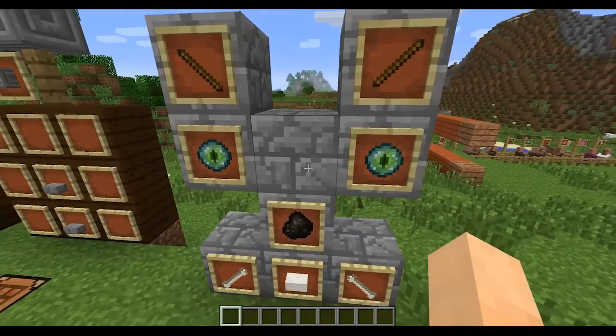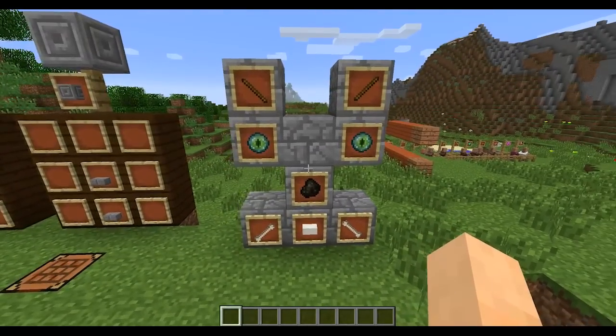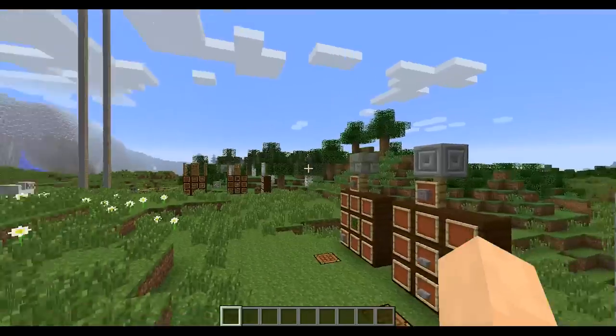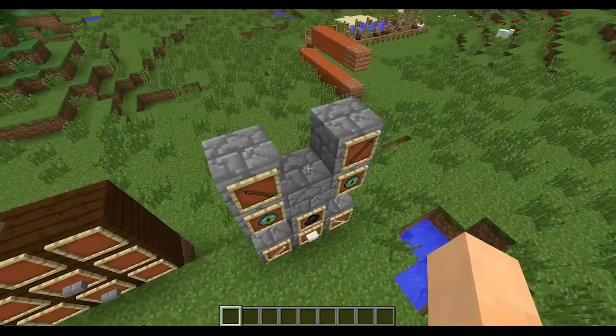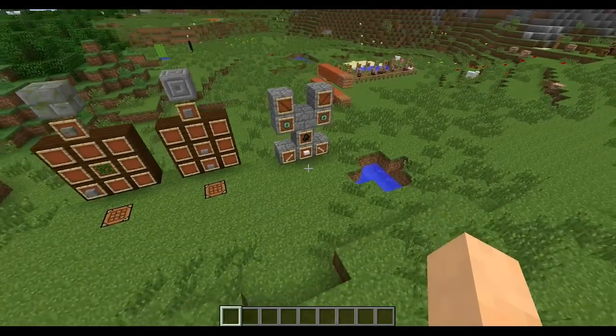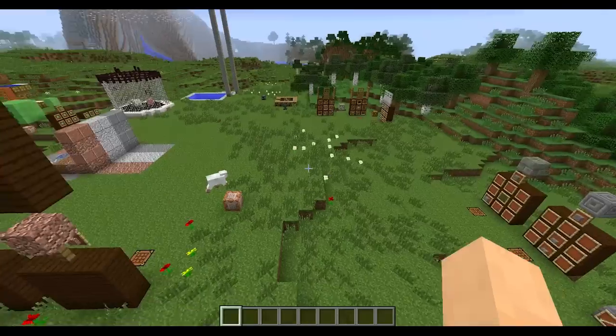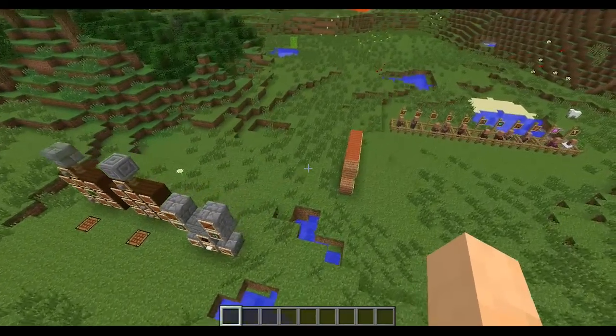Unfortunately, along with mossy cobble, the cracked stone brick is still not craftable. Maybe we could jump off a slime block and land on a stone brick to crack it, or if a creeper or TNT blew up it would have a chance to crack the stone brick — that would be cool. But anyway, those are the new recipes.